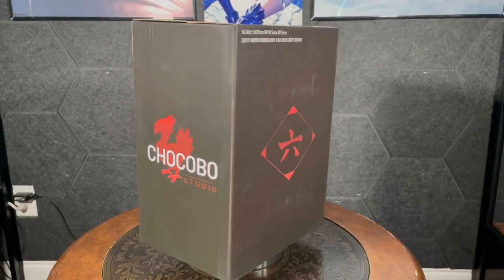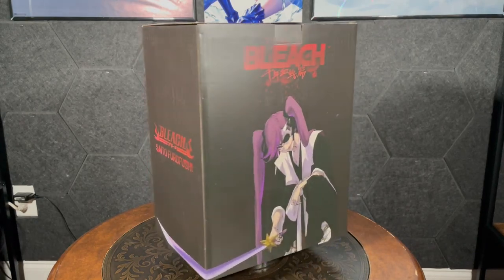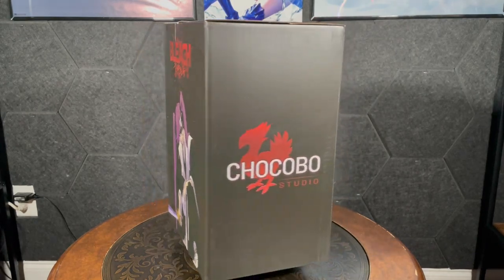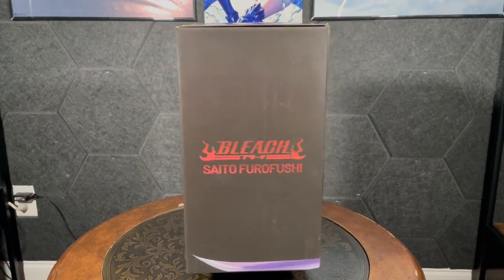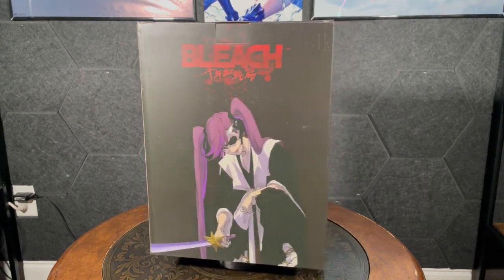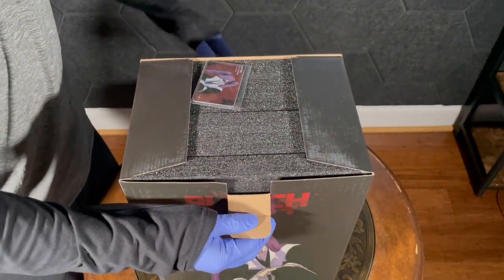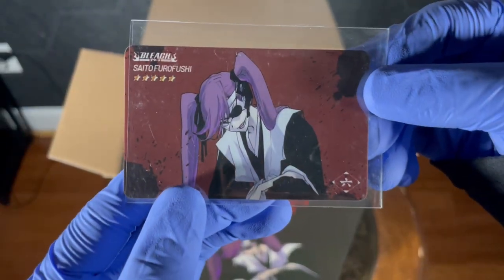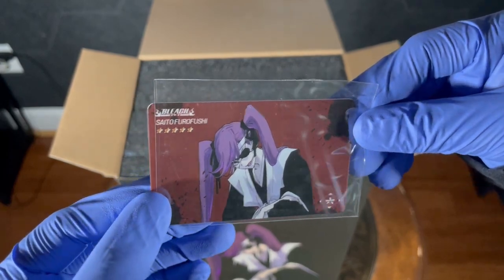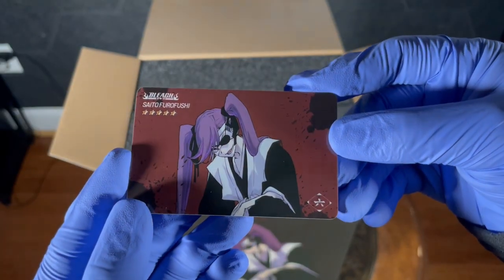Hello again, today I got quite the obscure character from Bleach, and I wonder if any casual fan would recognize this person, let alone know her name. That is Saito Furafushi, one of the original members of the Gotei 13. I believe she was a captain of the sixth division, which is currently led by Byakuya. This was made by Chocobo Studio, the same one that made the Bankai Rukia, which I'm a fan of. I'm immediately greeted with a card after opening the box, which has a nice art of Saito herself. I apologize if I'm pronouncing her name wrong.